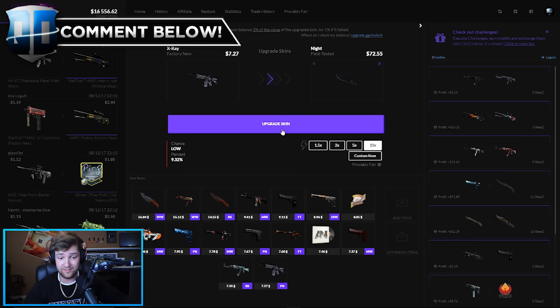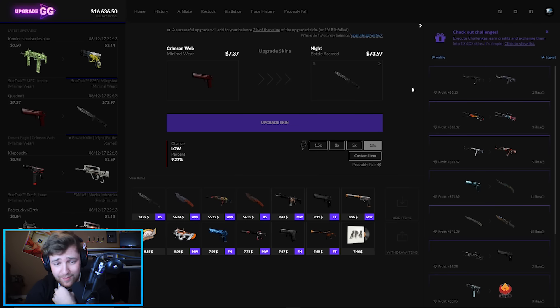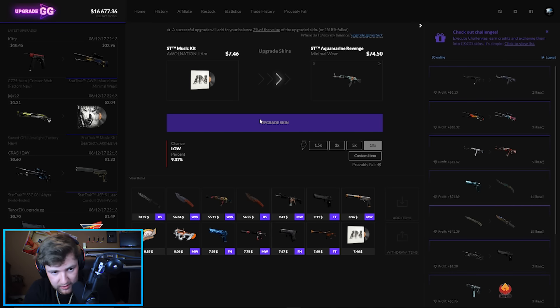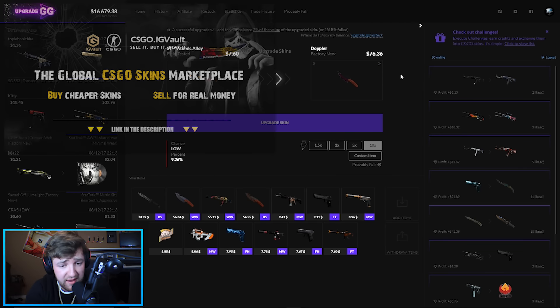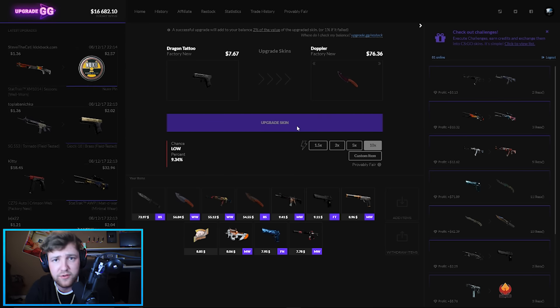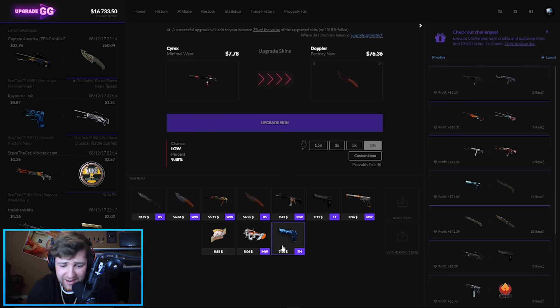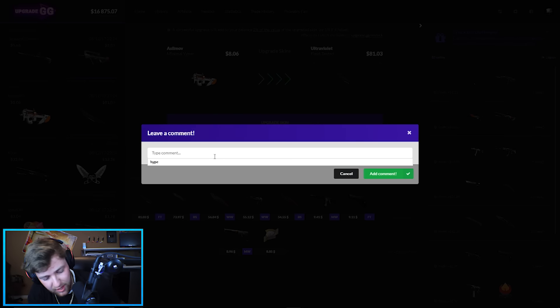We're just going to keep running through these and try to hit some crazy stuff, which is what we've been doing — hitting crazy stuff and getting a bunch of knives. We turned a Deagle Crimson Web, $7, into $74. Butterfly Bowie Knife battle scarred — wahoo! I love the Stat Shark music kits, I don't even care that that's gone. Gut Knife Doppler Factory New — that was one of my favorite knives originally. Flip Knife Ultraviolet field tested — that's not too bad. Another 10 times! GG easy, baby.